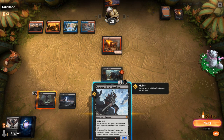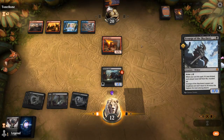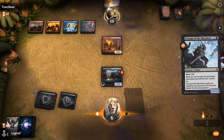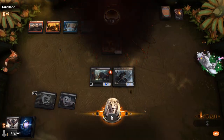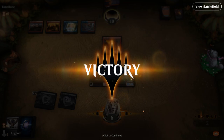I'll play my land in case we draw Liliana's Contract. My opponent is potentially one land away from casting the Incinerator, so we can't feel too safe. I guess I can even play a kicked Scourge. This is now a 10/10 and my opponent concedes. What an unusual game — got to play my first kicked Scourge of the Skyclaves to good effect. Onto the next one.